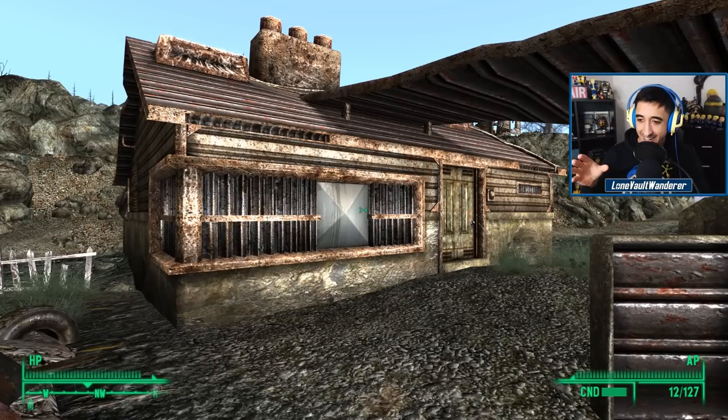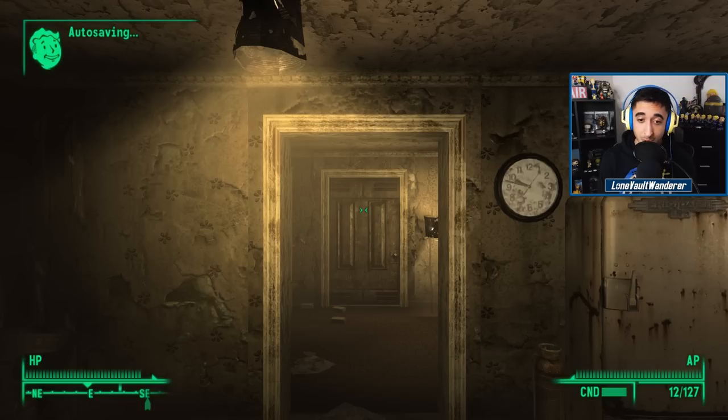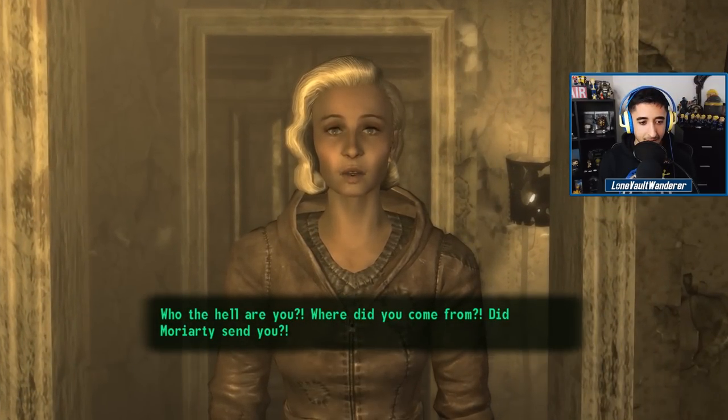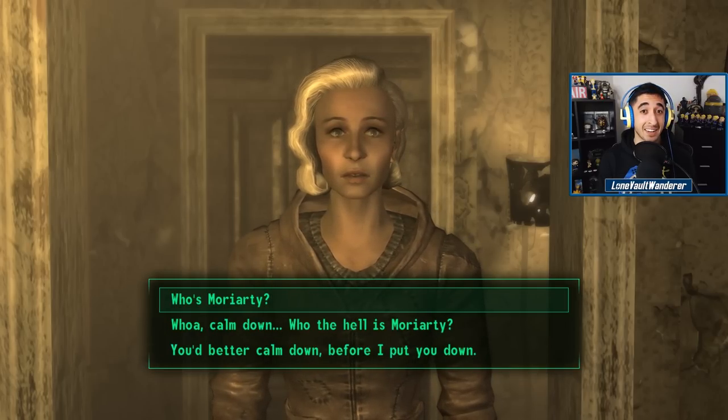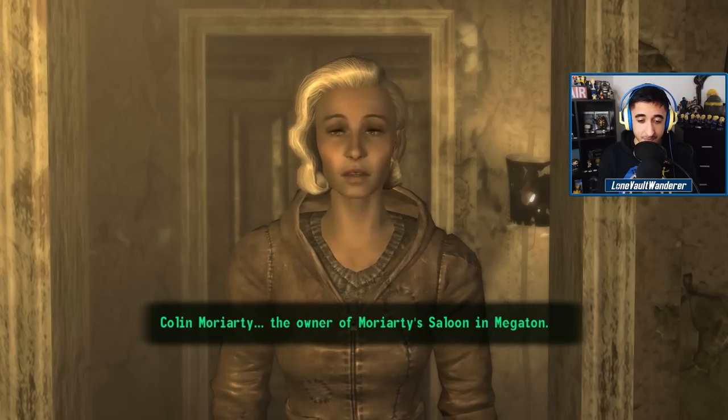What a sense of contrast — in a town like Springvale where every other house is completely destroyed, we encounter this little shack that seems to have survived or at least was restored at some point. It's presumed from the outside that someone is living here. So let's go see who lies inside. Opening the door to the small ranch, we've already encountered someone. She asks: 'Where'd you come from? Did Moriarty send you?' — which raises the question: who is Moriarty? Colin Moriarty, the owner of Moriarty's Saloon in Megaton.